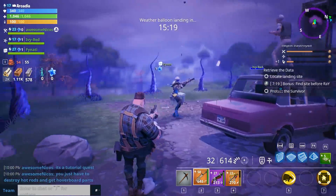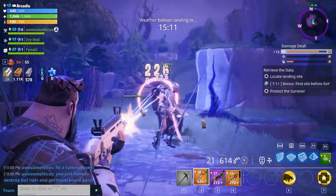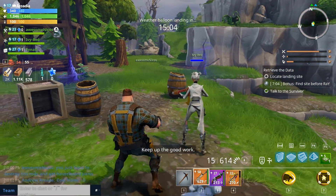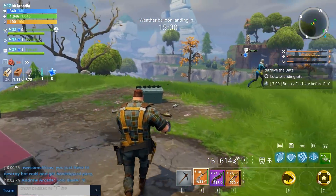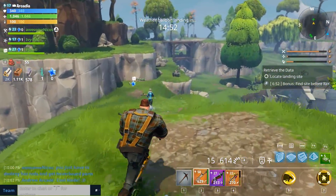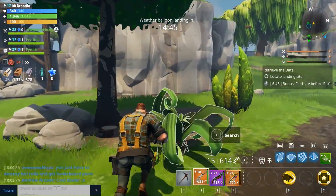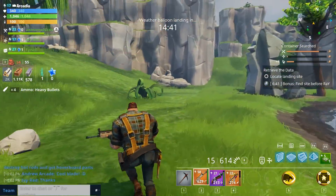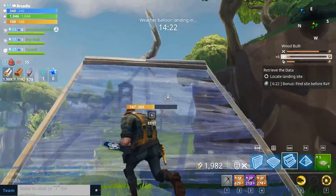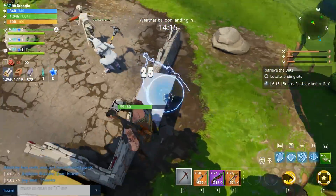I can't wait to hoverboard around with everyone. There are so many cool skins and weapons — I'm excited to see what else this has to offer. Ivy has this crazy cool blade, that is really neat. We just saved this little dude over here. Locate the landing site — that's for the weather balloon, which is threatening to kill us for whatever reason. I'm not exactly sure what that's all about. I think I see something up there.